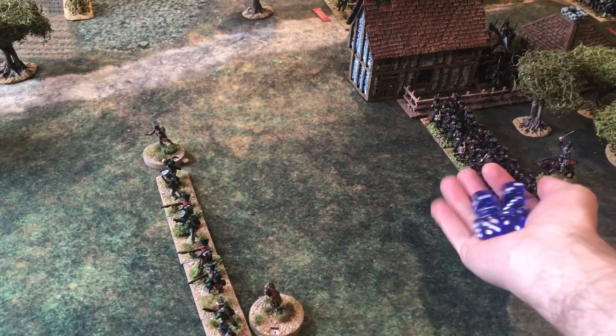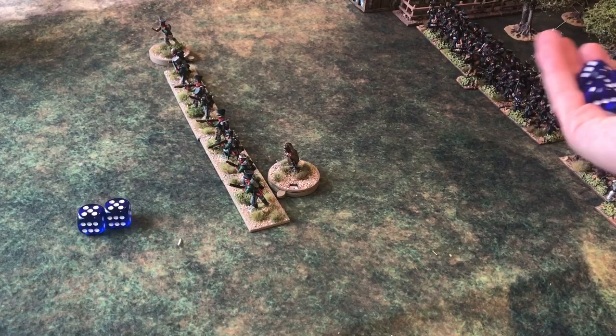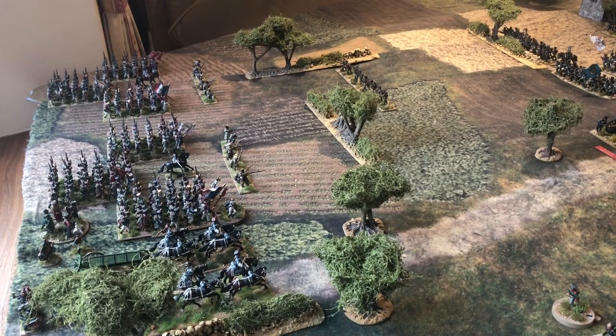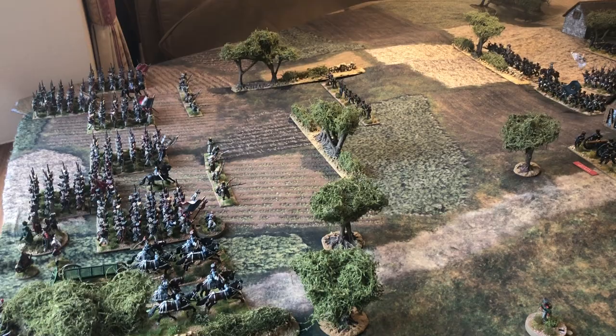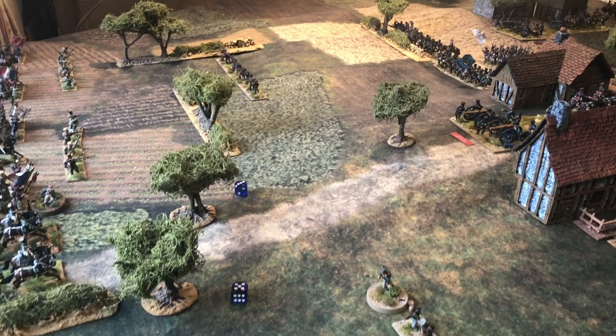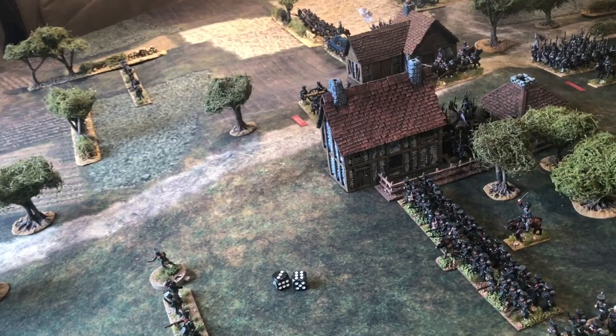Turn two. Rolling for ADCs for the French: six off-table brigades yield two activation dice, plus six on-table dice with three bonus dice for Napoleon — resulting in six ADCs total. We'll put infantry assault on the regulars in the centre with re-rolls on the other two battalions. All three French brigades activate. For the Prussians, three on-table brigades plus one bonus dice for Blücher yields four ADCs. Artillery assault is placed on the central battery, with a re-roll on the hill battery.